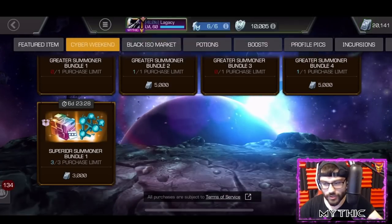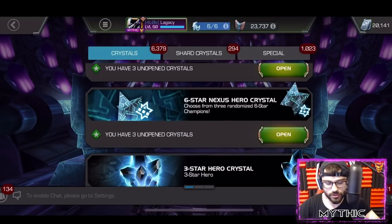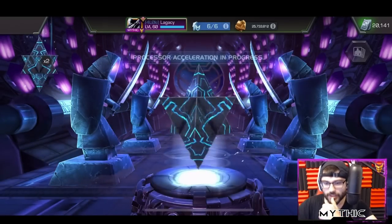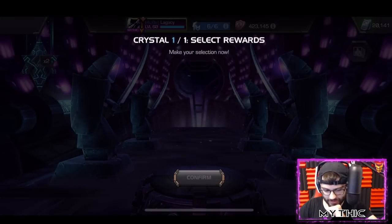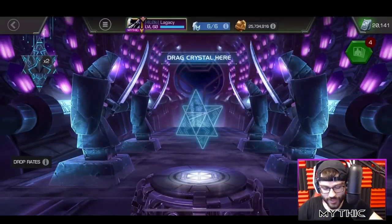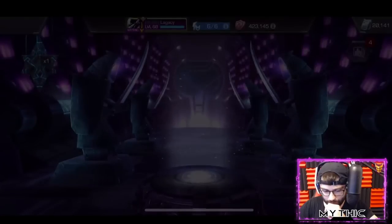Let's go ahead and jump into the crystals. We'll get started with the Nexus crystals - we got three of these, just regular old Nexus crystals. Let's see what we get out of these basics. We got an awakening on Symbiote Spider-Man - that's actually good. I really want him to get a buff one day, just a sick buff one day, so keep holding out hope for that.